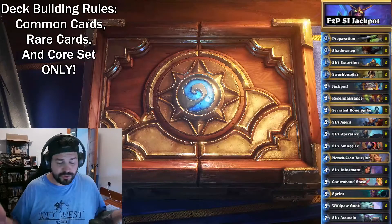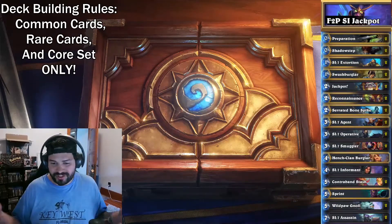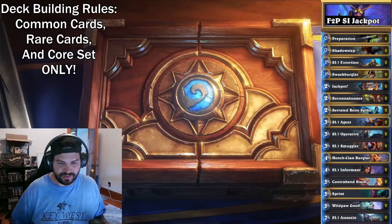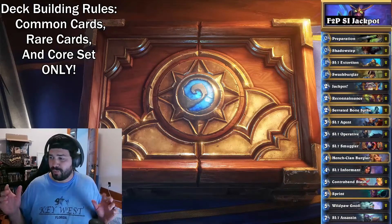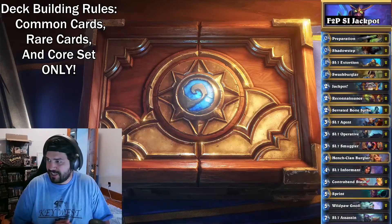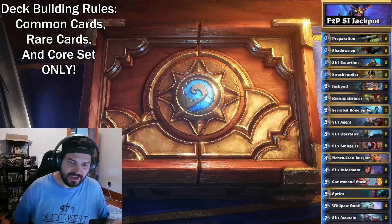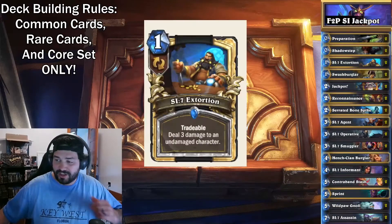Anything you're given for free, you can utilize, because it's free — so technically Prince Renathal is fair game, and Sire Denathrius as well, as long as you just click on the Season Pass. But we're not utilizing any of those cards. As you can see, the most expensive card here is Preparation, which is in the core set as an Epic. Let's jump right into it with the cards and explanations.